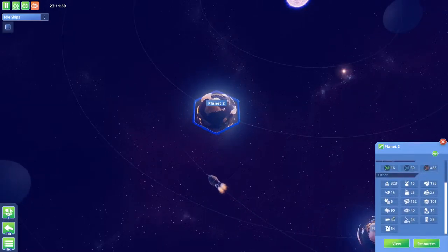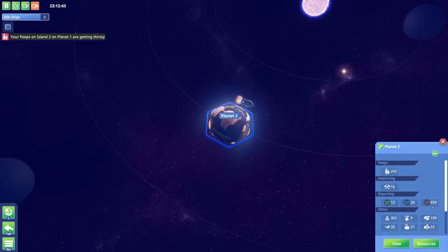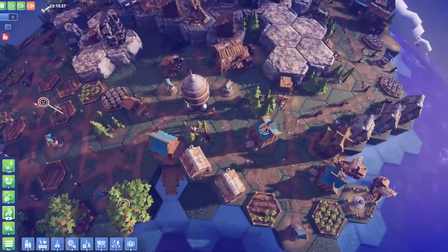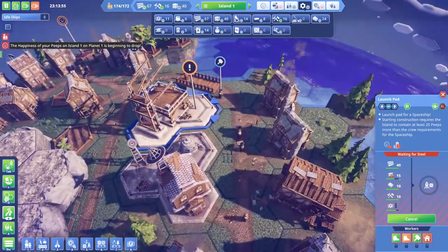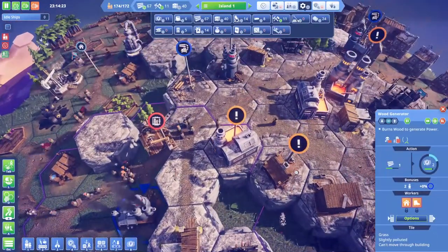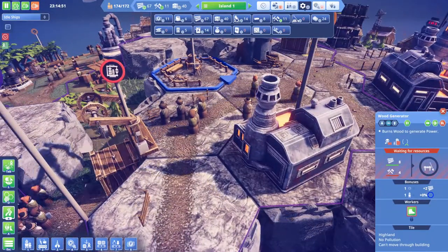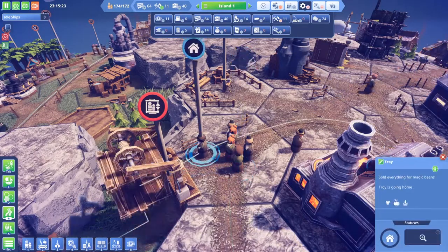Planet two is desperate for tools. We have no tools — I don't see any tools. Exporting 16, exporting lots of research. We're still waiting on five steel. Amazing — hey, our wood generator is actually a wood generator. Wow, where are all these people going? Going home. Seriously.